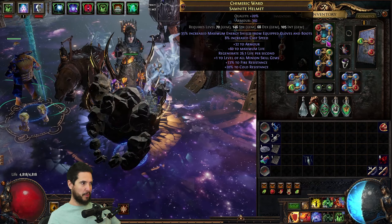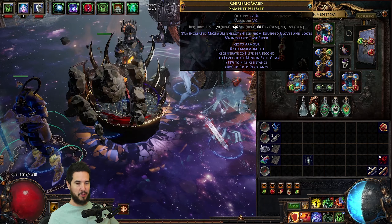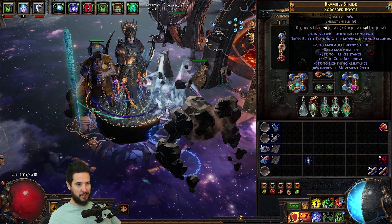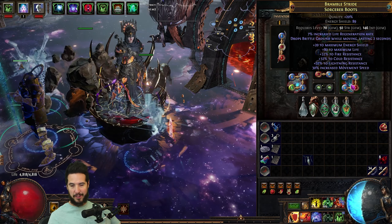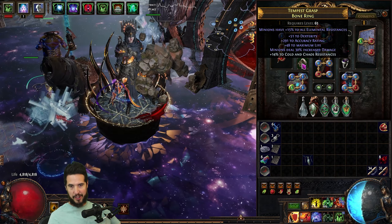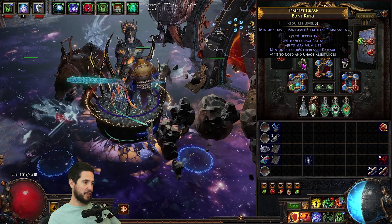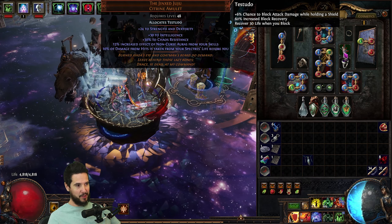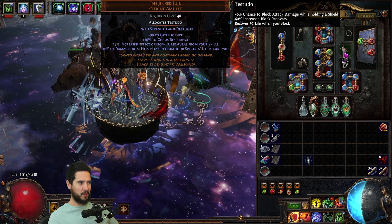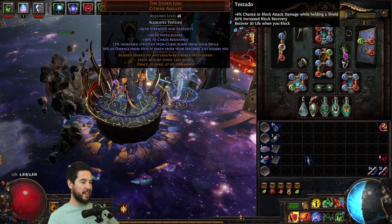A couple of small upgrades I picked up along the way: I got a helmet with plus 1 to all minion skill gems — this can definitely be improved, obviously plus 2 would be a lot better. I was able to find my boots just on the ground: triple res with 30% movement speed and a good bit of life, which was pretty excellent. My shield, gloves, and ring are kind of trash — I probably only spent a couple of chaos apiece there. For the amulet, Jinx Juju is pretty good. I went with Testudo for the anoint — recover 30 life when you block — which is nice, but you can definitely allocate other things.